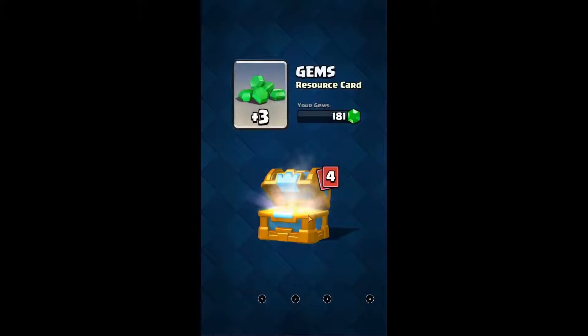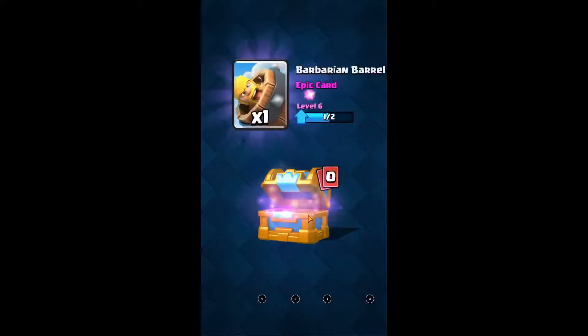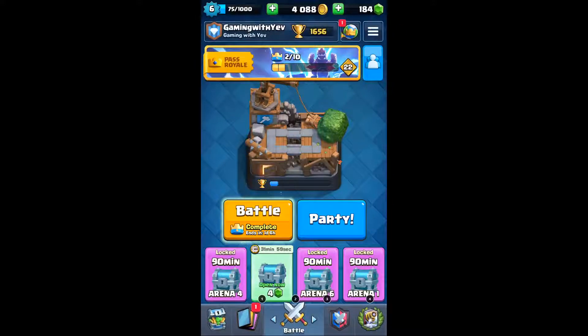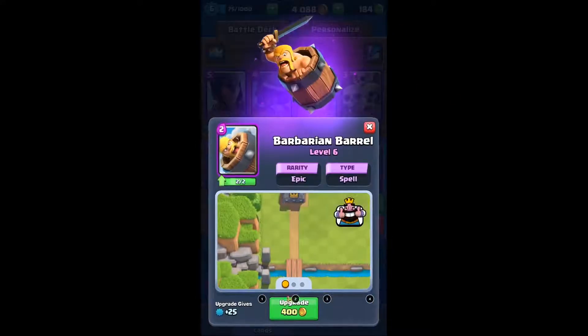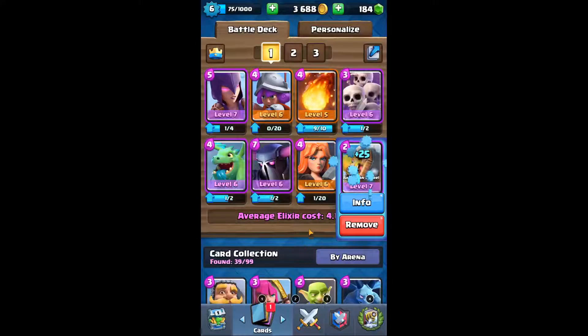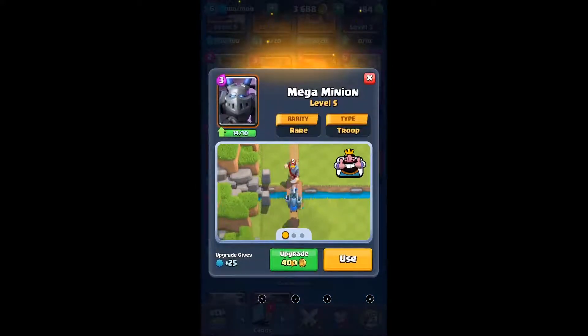500 gold, 3 gems, 2 mortars, 7 mega minions. Upgraded Barbarian Barrel! If you're wondering why I don't have all my gems, I spent some of it to unlock a magic chest. So we got our Barbarian Barrel. We can also upgrade our Mega Minion.